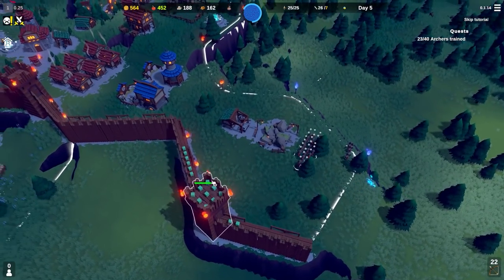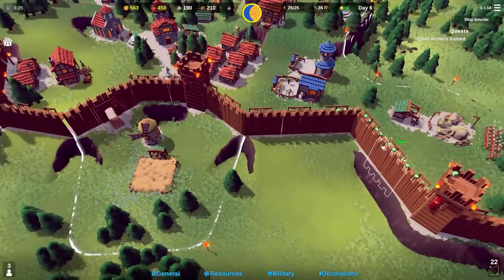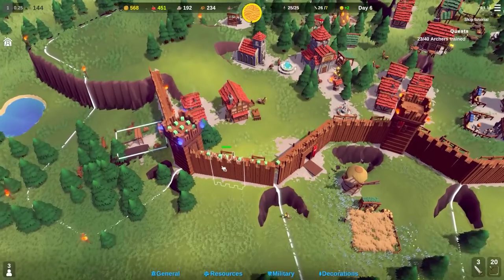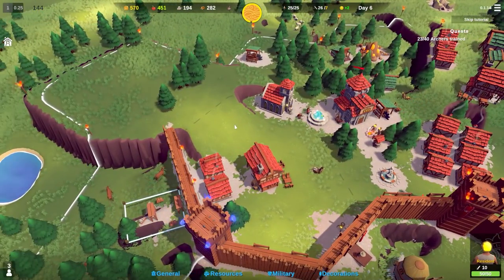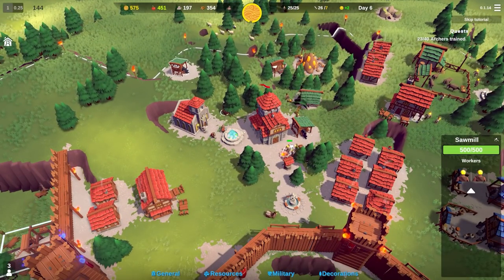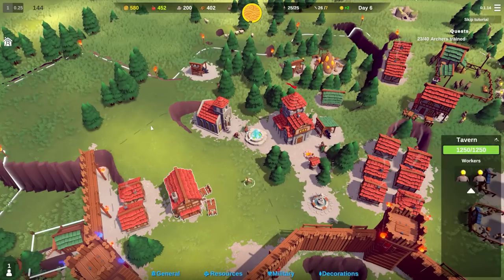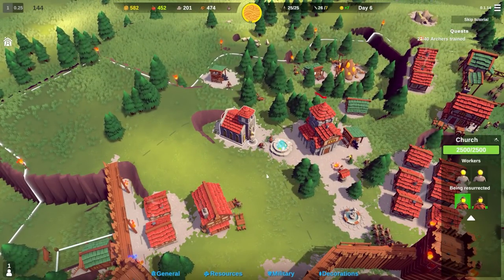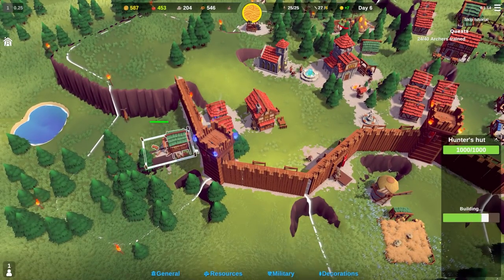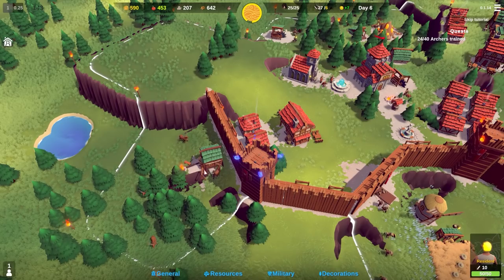No drama, no big issues. Having a quick look around to see where the next blue marker is - it's that tower over there. I'll assign another person to the church and another to the tavern to increase our happiness. The hunter's hut is almost built; once it is, I'll assign a worker to it.